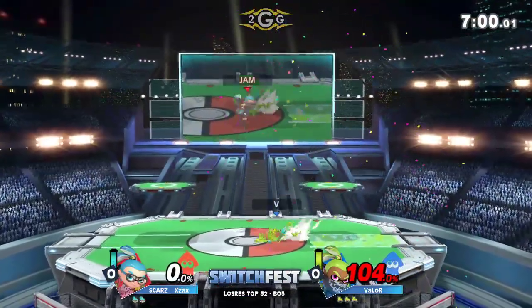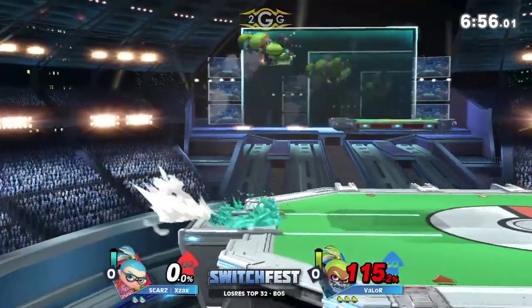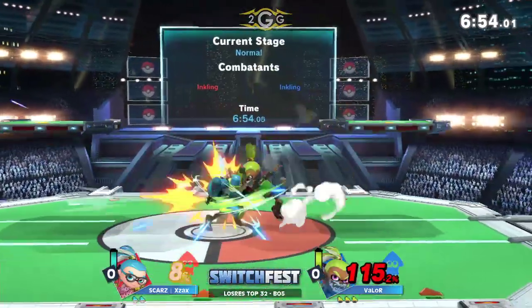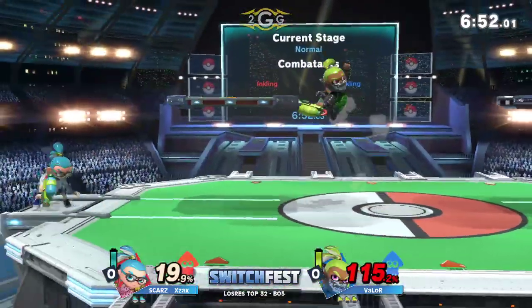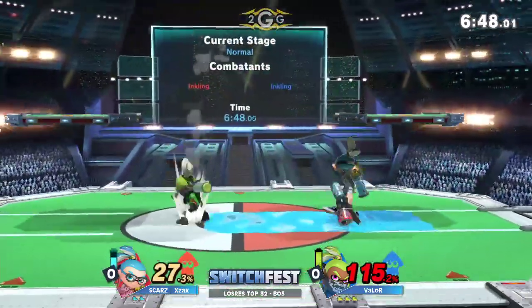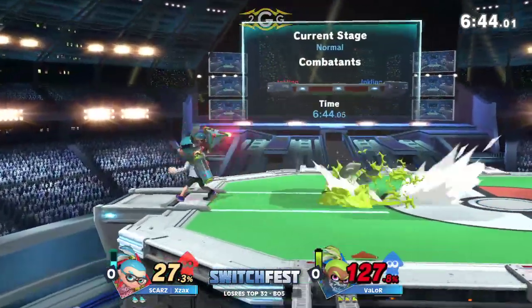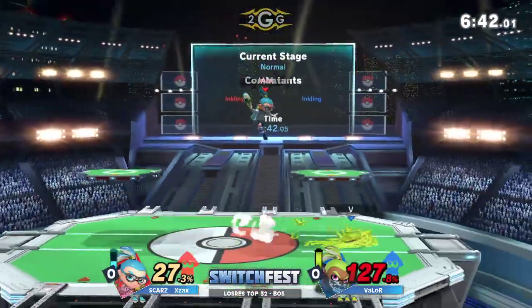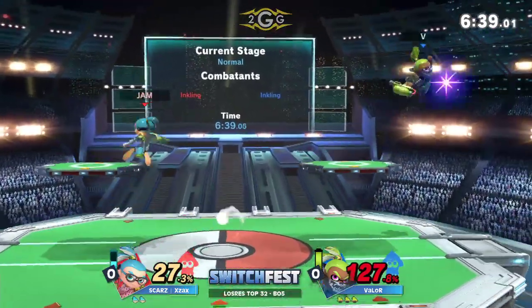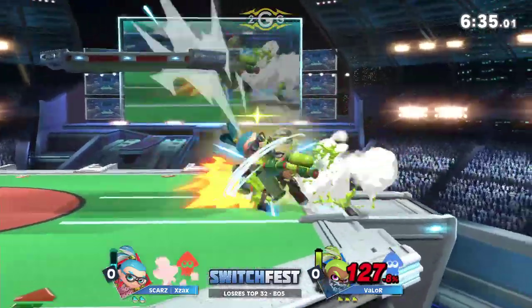He's going to get the roller into the up smash. Valor taking the first stock here against Ex-Ax. Let's see if Ex-Ax is able to bring it up. A raw up air, maybe even just a read with a smash attack is going to take the stock. He's looking for the roller, just going to throw out the up smash as well. There's that splat bomb — applying pressure, kind of creating a wall, stopping your opponent's momentum options.